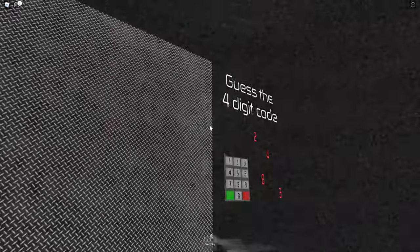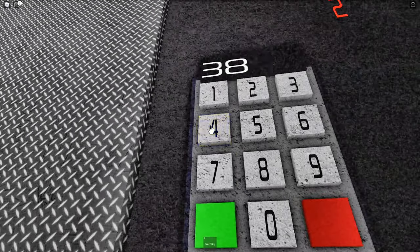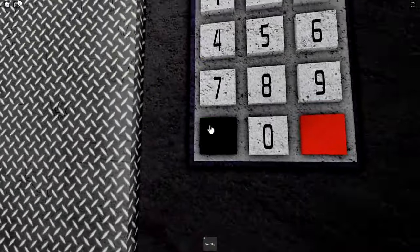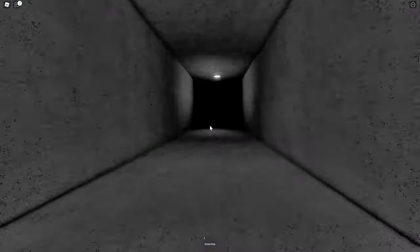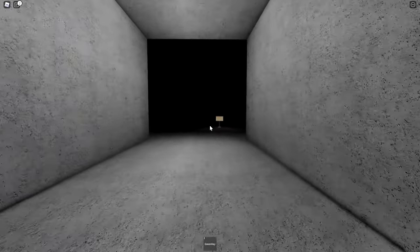Here's the green key. Let's enter this area and you should see a code which is 3-8-4-2. Enter 3-8-4-2 and press enter. Now walk through this door — you walk very slowly.